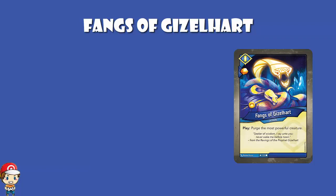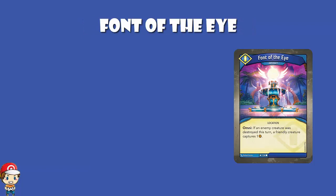Font of the Eye is an artifact with an omni ability, meaning you can use it regardless of your active house. It says that if an enemy creature was destroyed this turn, a friendly creature captures an amber. So basically, every single turn you have, you just get to capture an amber — as long as you destroy an enemy creature. Most of the time there'll be the odd turns where you really can't, but try not to worry about those turns.